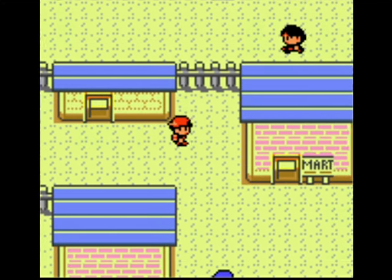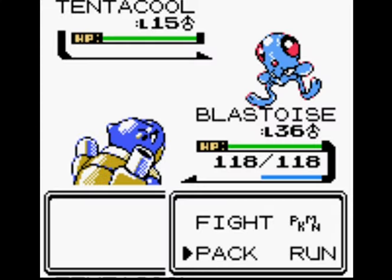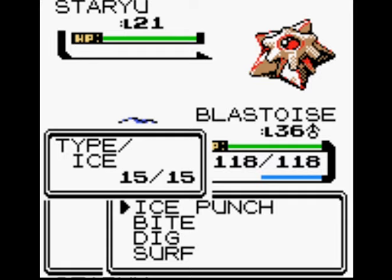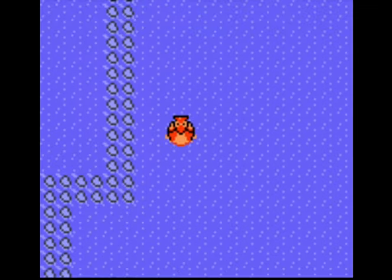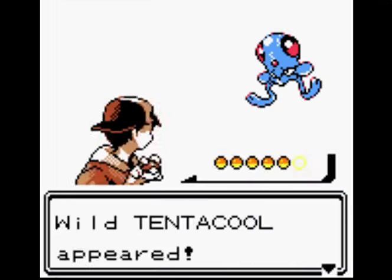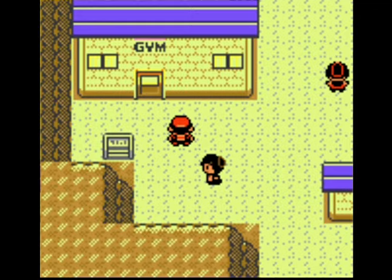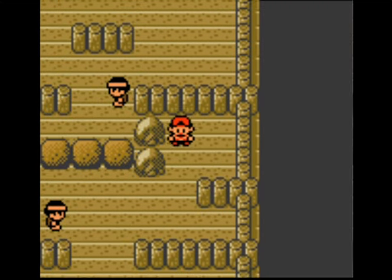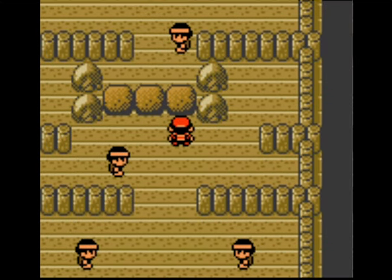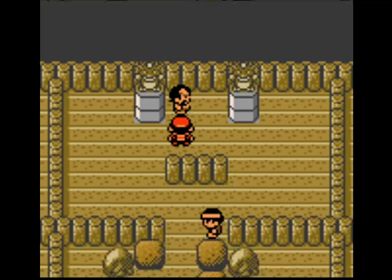Get through that swimmer, all the way across, dodging the jellyfish, and back to Cianwood's gym. The reason I want to get this gym is because the lady outside — who is Chuck's wife — will give you the HM for Fly after you defeat him, which will make things a lot easier.